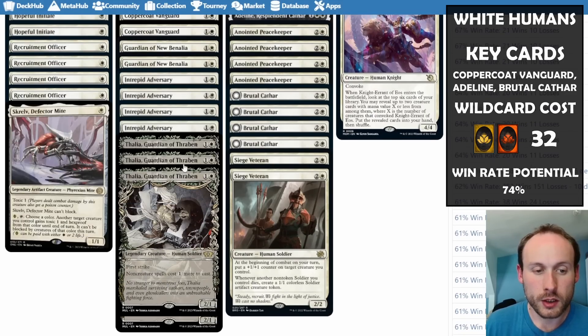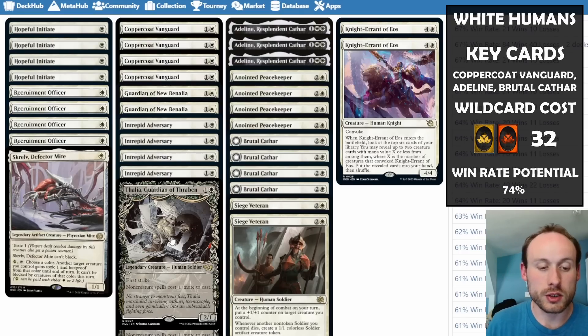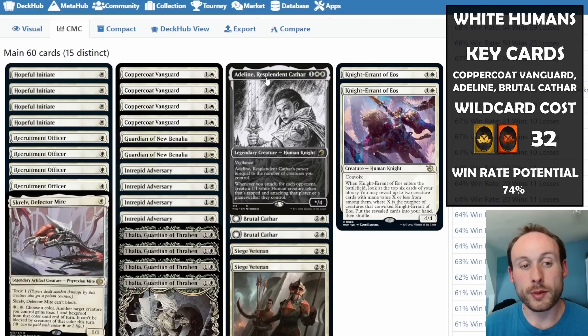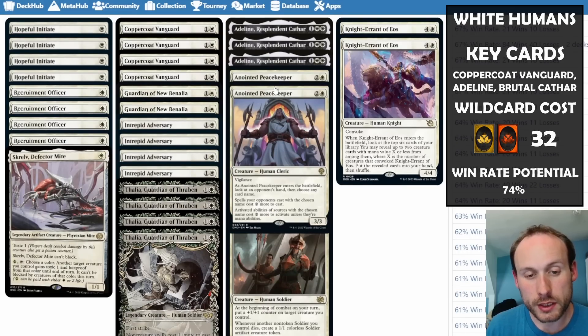Thalia is included again — everything in this deck is a creature so non-creature spells only get more expensive for the opponent. Adeline makes more humans when you attack — producing 1/1 tokens that become 2/1s or 3/1s with Coppercoat Vanguard out, making it harder for opponents to block profitably and making your board a lot wider.